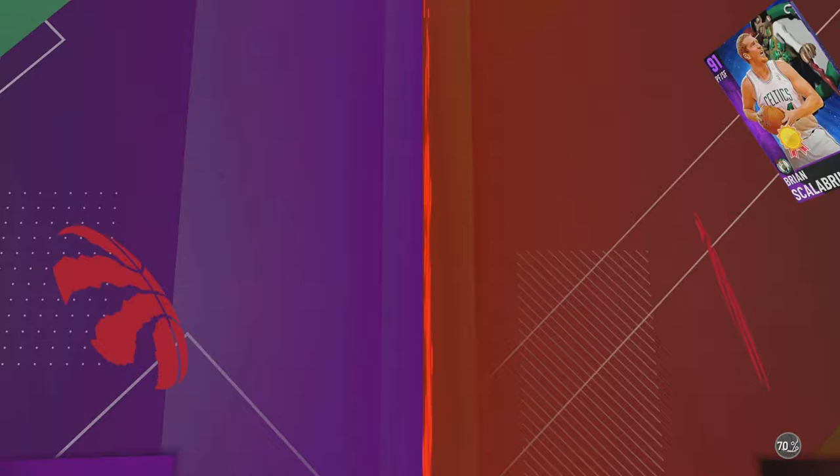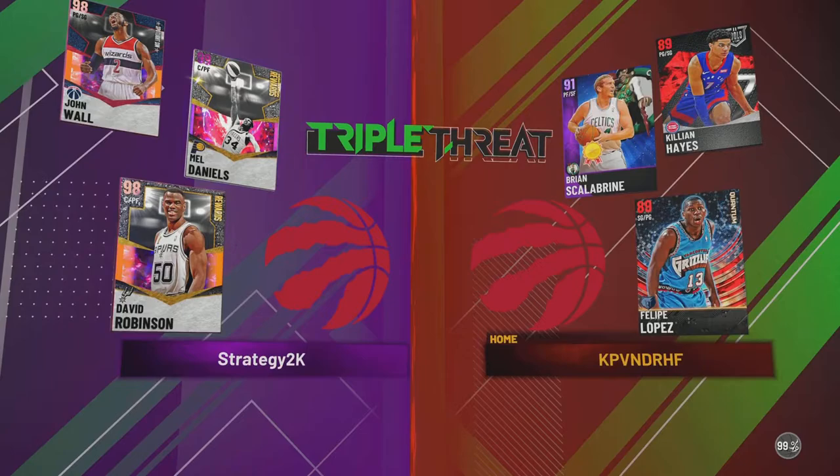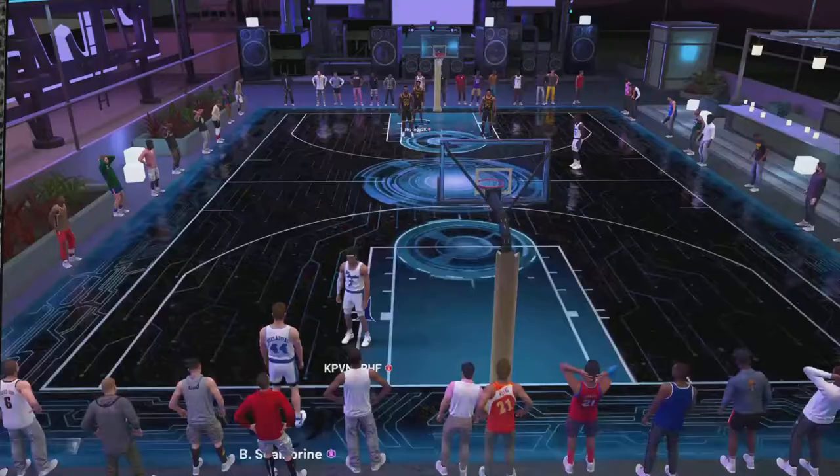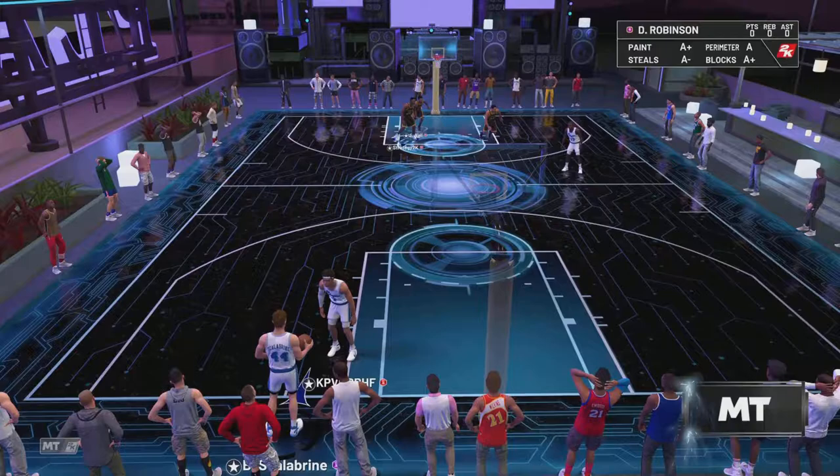Let's get right into it. We have our opponent — let's see what he's rocking. He probably doesn't have Mel Daniels, and if he does, good for him. About 70% glitch, maybe. We are facing Brian Scalabrini, Felipe Lopez, and Killian Hayes. We should be able to get a good gameplay out of this because I don't think Brian Scalabrini is going to be able to guard this card, and if he can, then this game's rigged.